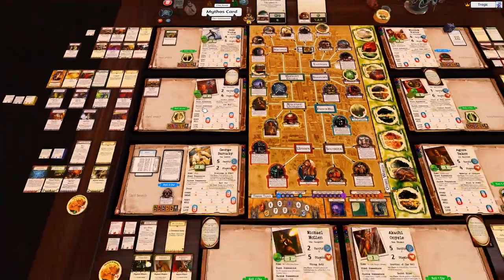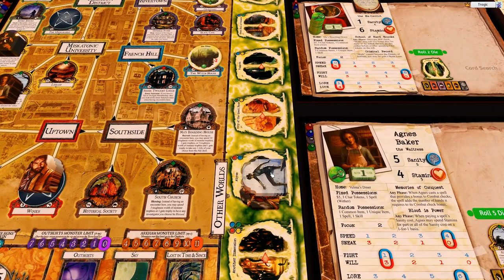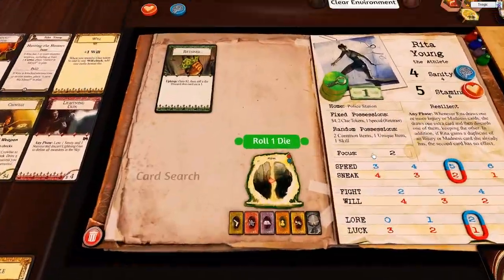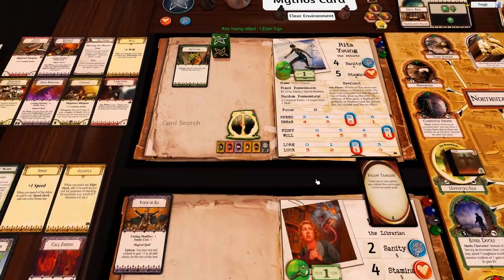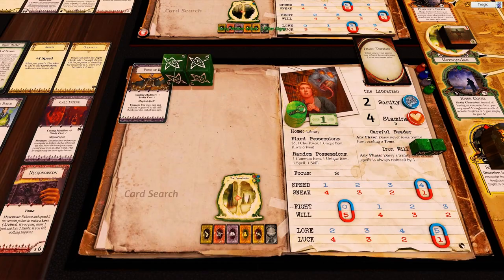These two people are both in the outer world. Daisy's going to move up one, Rita's going to move up one - she's at five, that's perfect. Oh wait, Daisy has all this stuff. I should do it properly, going too fast. We'll roll for the retainer and give her extra money - she passes that. We'll roll for Voice of Ra which is four dice. You don't generate movement points in the outer world so we can't use tomes, but we have got Voice of Ra active.